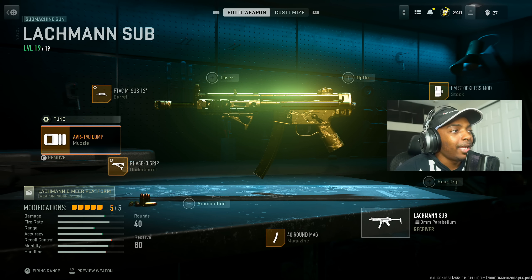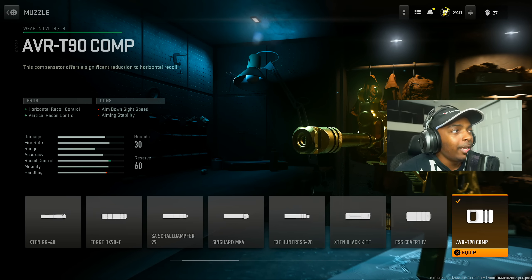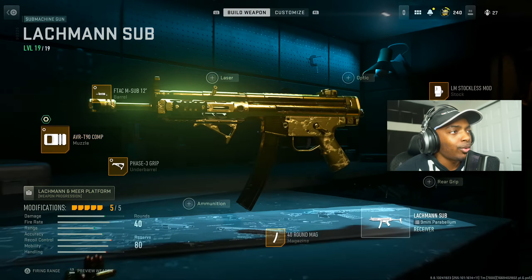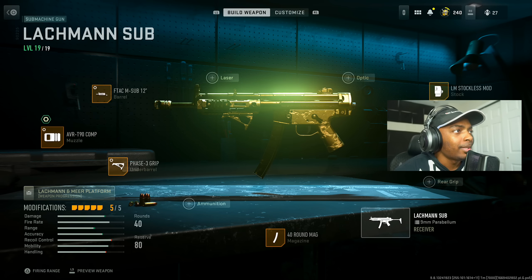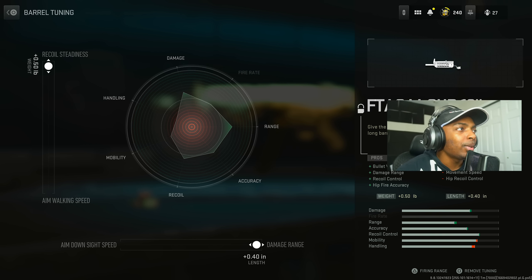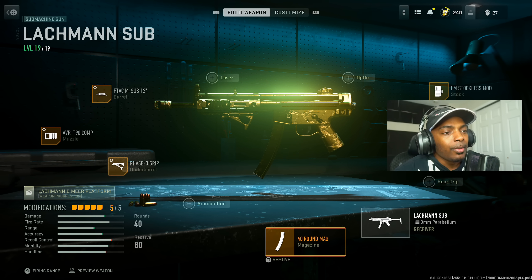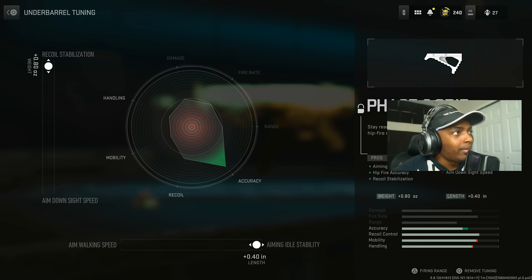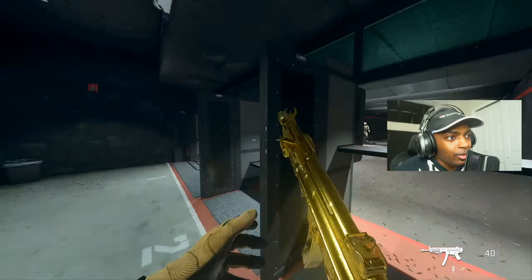Next is the Lockman Sub — this thing is amazing too. I put on the AVR-T90 Comp for the muzzle; it helps with horizontal and vertical recoil control, and I avoided silencers because of the smoke issue. I put on the F-TAC M-Sub 12 and maxed out the gun kick control and recoil stabilization, and maxed out the damage range and recoil steadiness. The LM Stockless Mod gives you the best movement overall, paired with a 40-round mag and the Phase-3 Grip. I maxed out aiming stability and recoil stabilization — your movement is still fantastic even with the Phase-3 Grip.